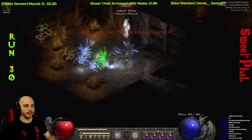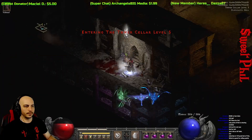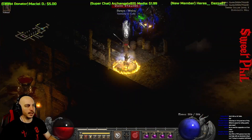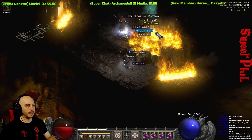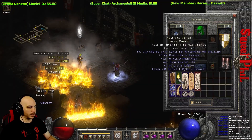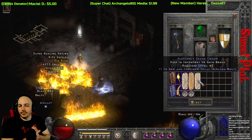Unfortunately I have to wait all the way until run 30, killing some champion packs and ghost packs along the way. I pick up a Grand Charm, didn't ID it right away — I'm doing this live on stream. I go ahead and ID it now, and I get myself a skiller, and that is one to Bow and Crossbow Skills for the Amazon.